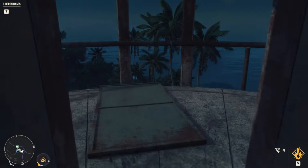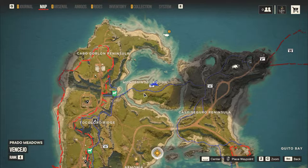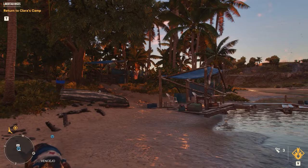And with that we're done with Quito. Time to head into Vensejo and more specifically the Montesinos Lagoon. Spoil the serenity of this peaceful beach by shattering this boat and looting the crate.